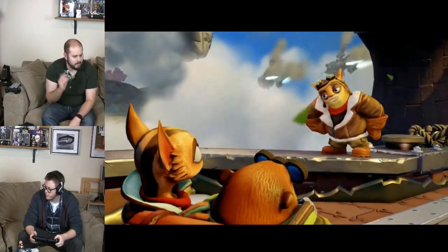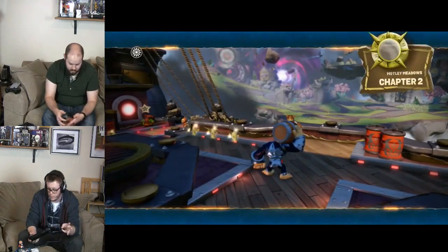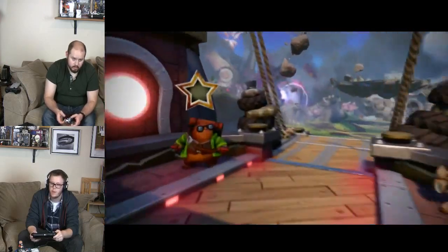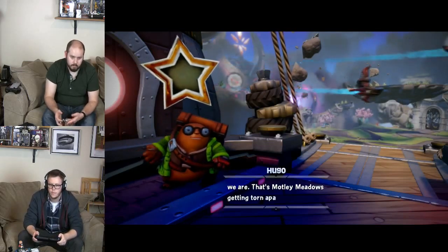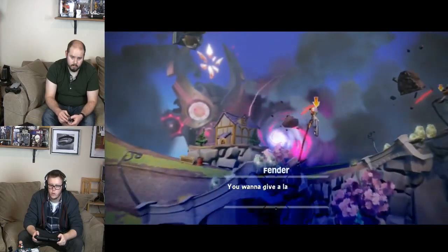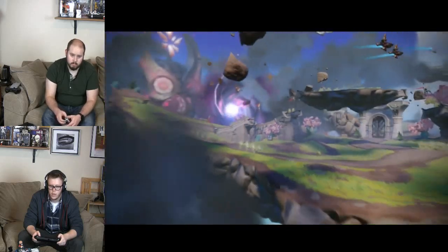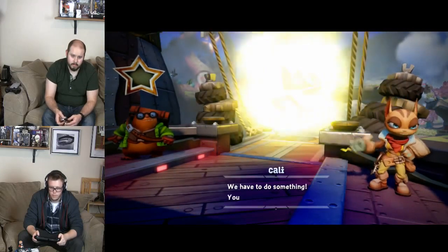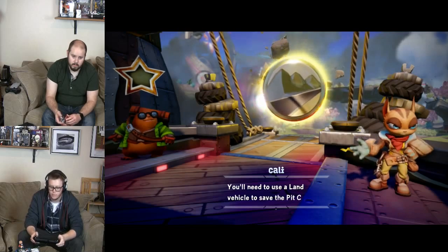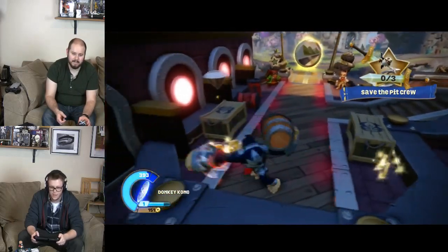The other problem is how many of these toy-to-life systems are there at this point? There are three main ones: Disney Infinity, Skylanders, and Lego Dimensions — those are the three that matter. And then you have amiibo, which is a different kind of thing. Some areas called Motley Meadows are getting torn apart — looks like people are in trouble. We're going to need to go buy more figures after the show; I need an air-type vehicle.